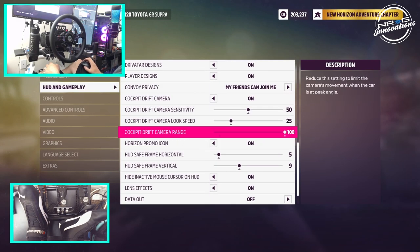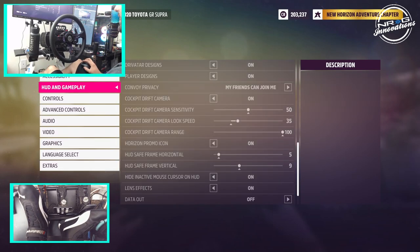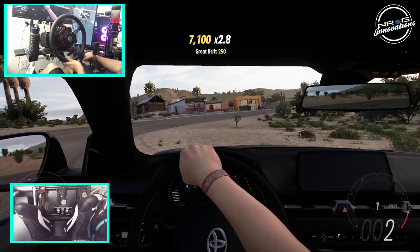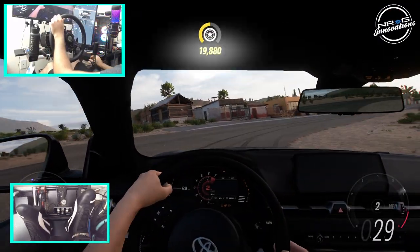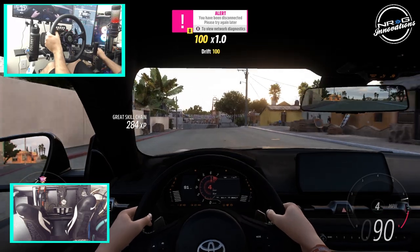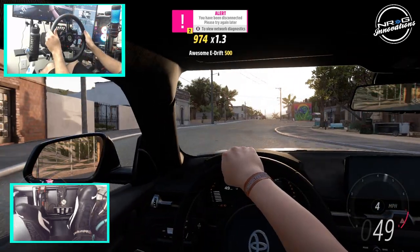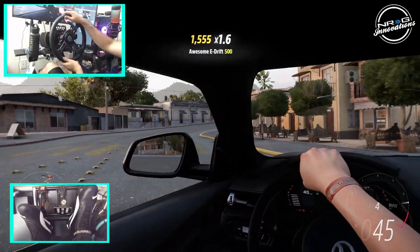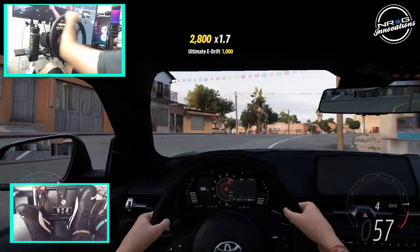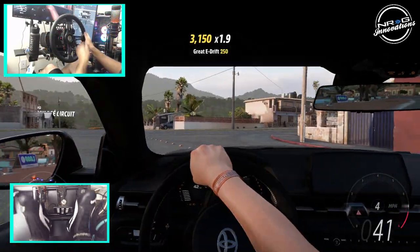Let's go back into HUD — drift camera, drift camera sensitivity, look speed. Let's up this to 35 and see if that actually helps. I wish it would look at the apex when you're actually not drifting, like a set course neck function — but beggars can't be choosers. Okay, that's not bad, that's not bad at all.